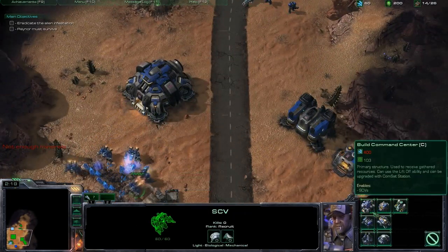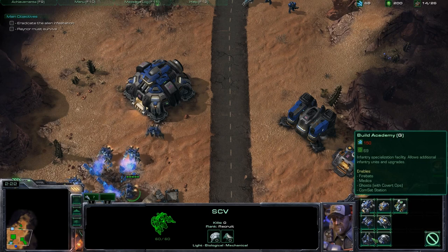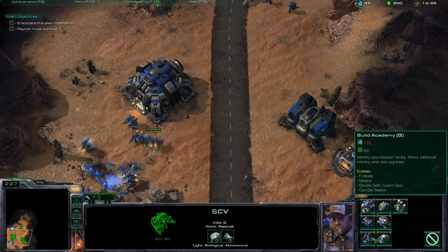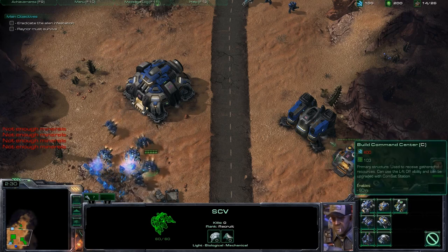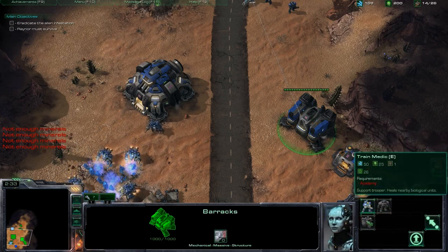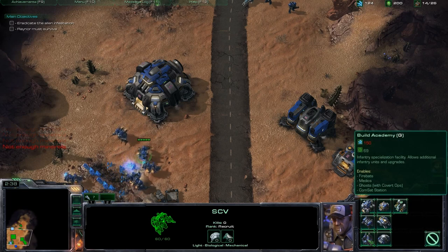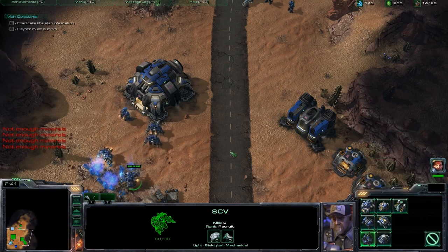I need an armory — or the academy. They make it look like a silo, but I do need to build that so I can get medics out, because medics are amazing. Especially in StarCraft 2, the medic AI is so good. So I'm going to go ahead and throw that down.